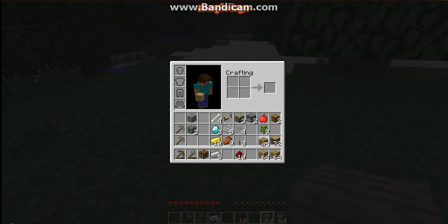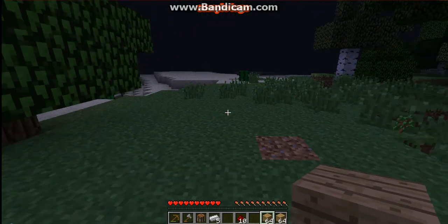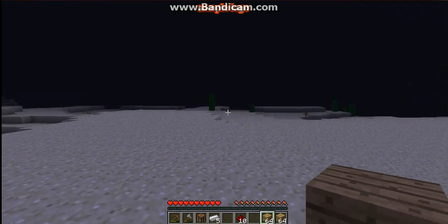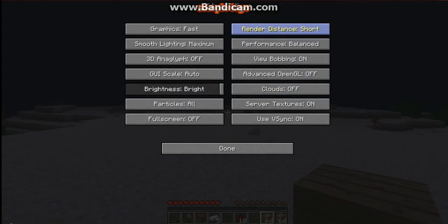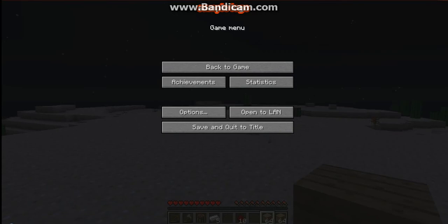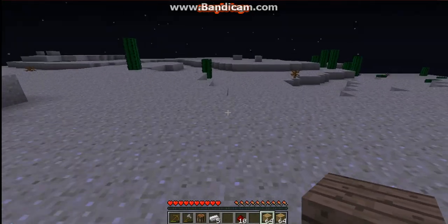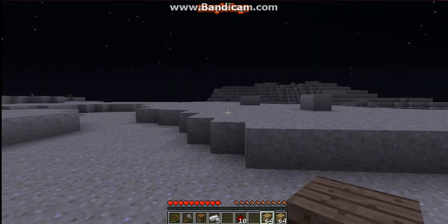There we go. We'll save that wood for later. I really don't know what kind of house I'm going to make. I guess we could just go and look around. I'm going to turn up my render distance to normal. Sorry, I can't go too far because I'm playing on a really bad computer. Maybe we can find a village — I don't know, I doubt it.